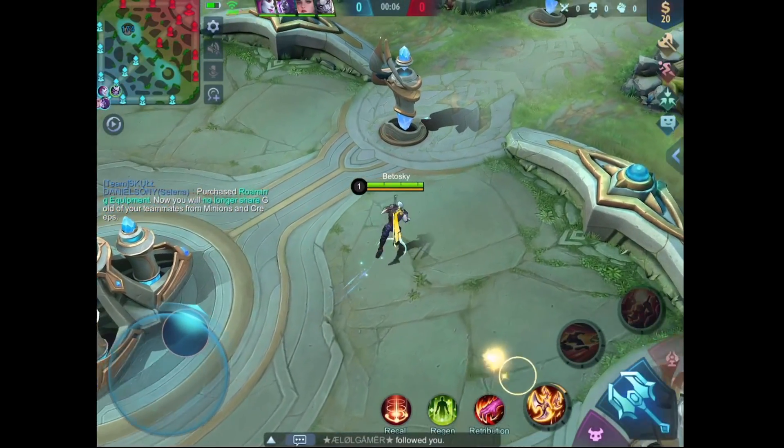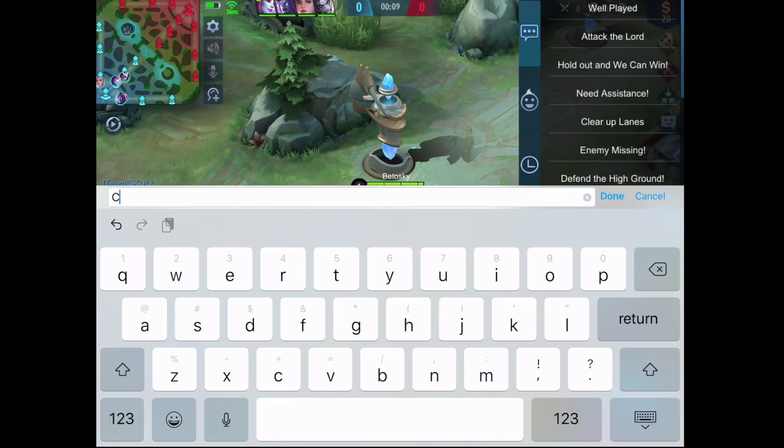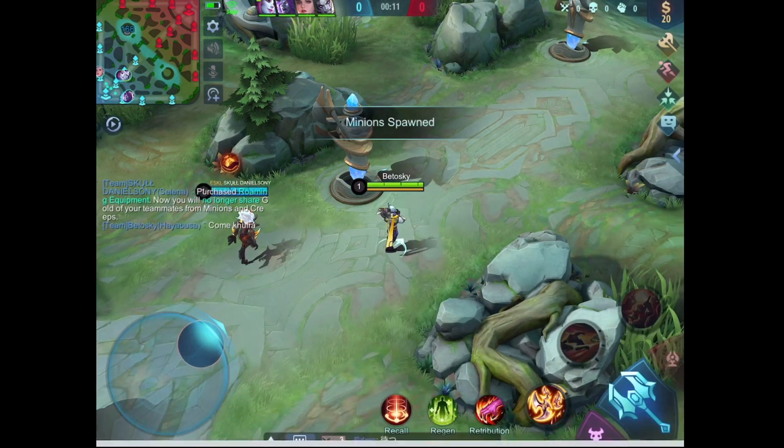If your team agrees on hyper carry Hayabusa, then go to their middle lane. If not, you can play him in the side lane as well — he is good at both roles.